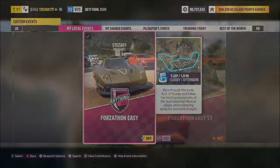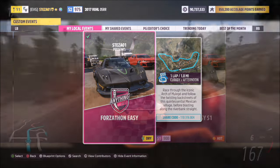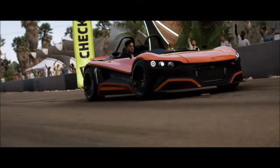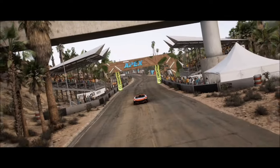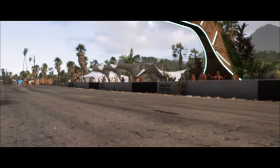The next challenge wants you to simply win a road race. To do this, head over to the Arch of Mulehe circuit where I have a blueprint set up called 'Forzathon Easy' — the share code is on your screen. It's one lap with no AI drivers, so you're guaranteed a win every single time. You only have to do it once to complete it, so a nice easy second challenge.